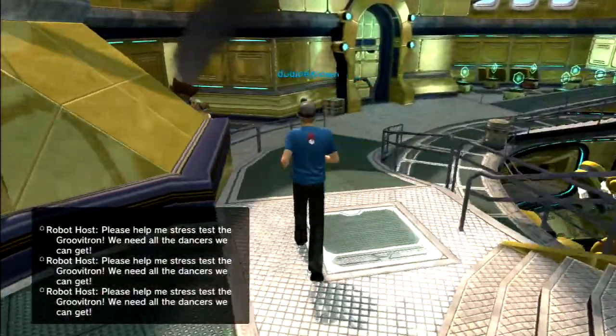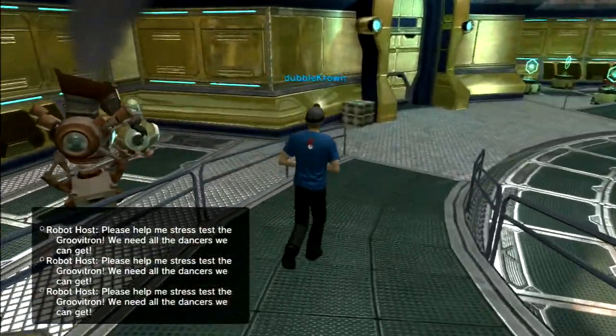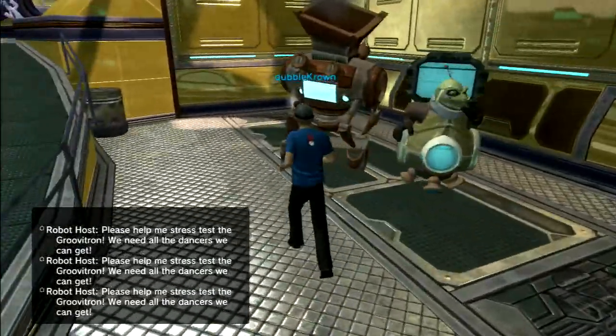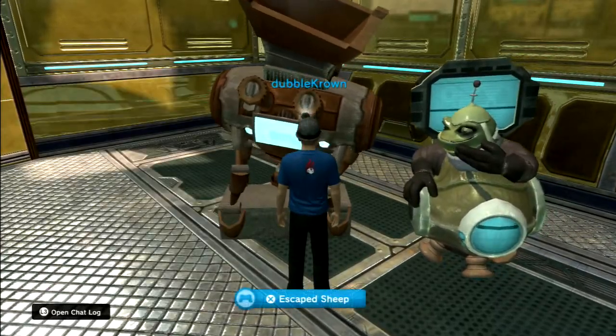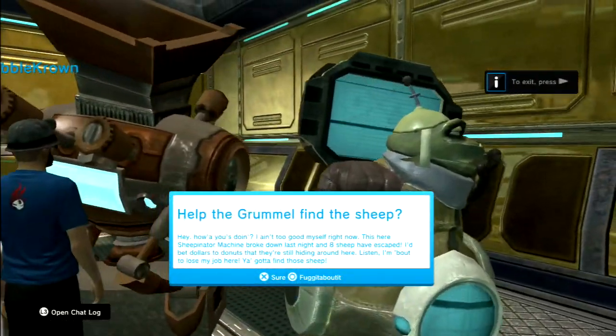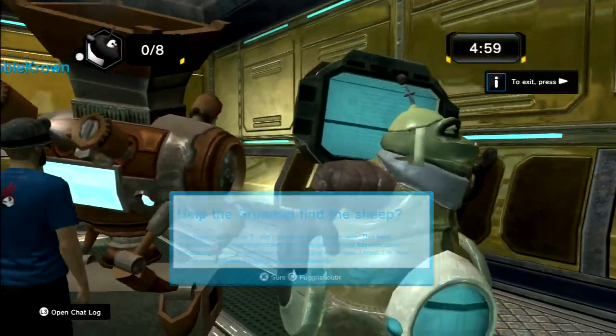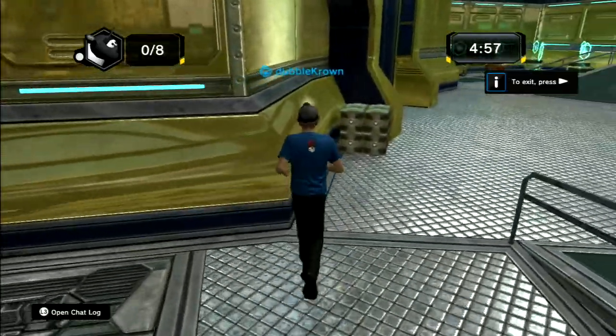The music has started. Now we're gonna play this little game here, it's called Escaped Sheep. Let's begin — help Grummel find the sheep. As you can see we've got five minutes and we've got to find the sheep.